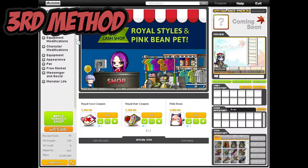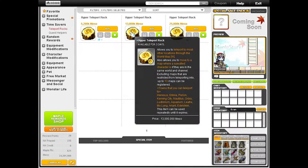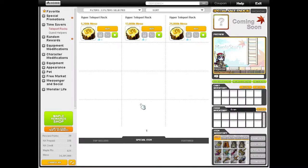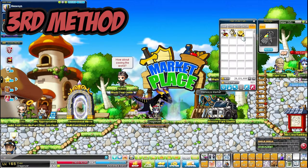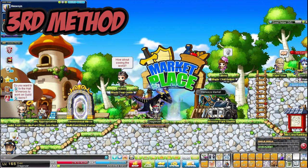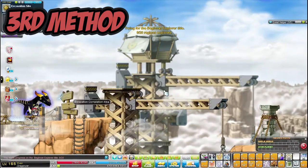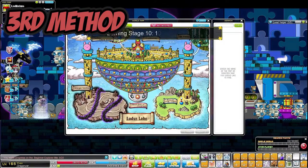The third method is most relevant to the Reboot server, though you can use it on regular servers as well. It involves the Hyper Teleport Rock. You can get it from the Cash Shop, and on the Reboot server it just costs mesos, which is really pleasant. On regular servers you will have to pay NX for it. This is by far the most efficient travelling method in MapleStory. Simply open the map by pressing W, go to whatever region you want, find the map you would like to go to, double click on it, click OK, and it will teleport you directly to that map instantly.